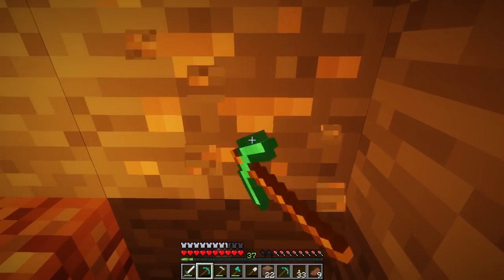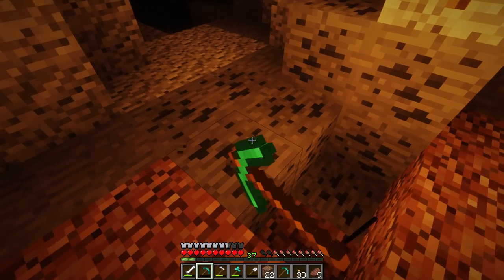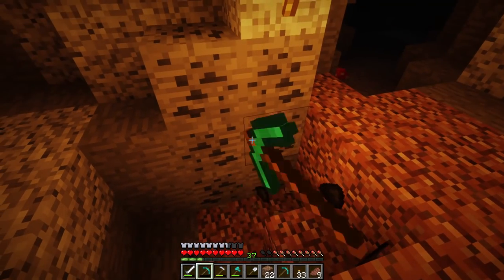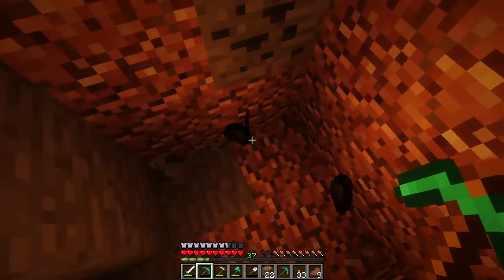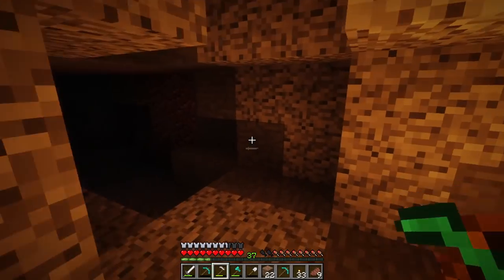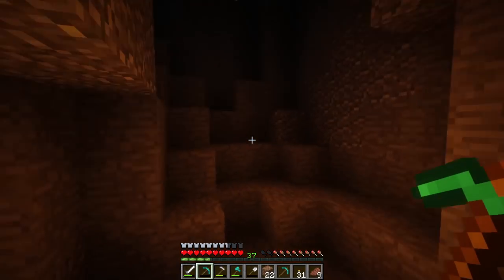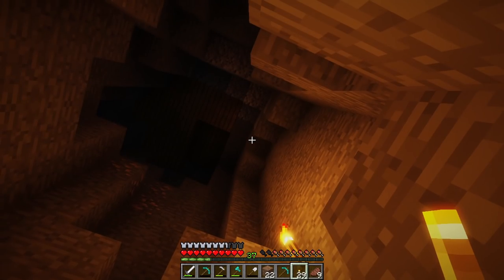We're going to try to run this pickaxe into the ground real fast. I don't have my bucket of water on me — that's not good. There we go. That's a pretty good amount of coal — 19 pieces. I really wish I had a fortune pickaxe, because that would really help out with collecting coal.